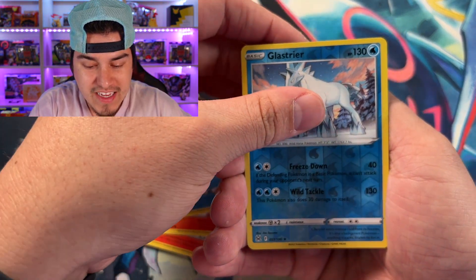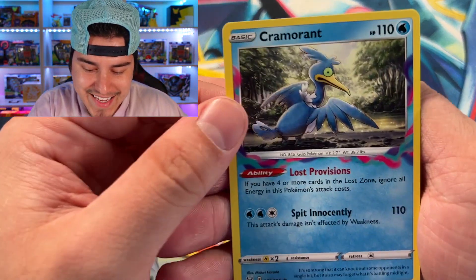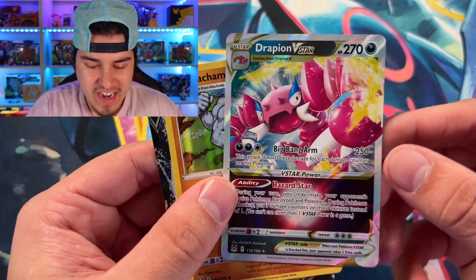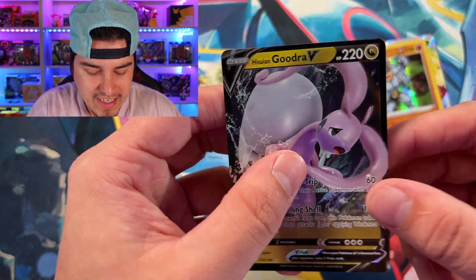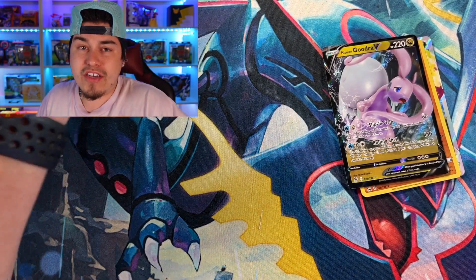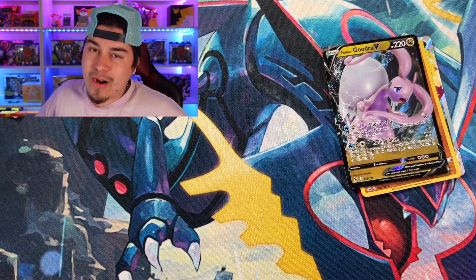We got a Snover reverse - that's actually a really cool reverse - and for the last card, last pack magic? A Cramorant. So the hits from today's video: the Drapion VSTAR, the hollow Machamp, and the Hisuian Goodra V. I post videos every Monday and Thursday at 4 PM Eastern. We're going to be opening a ton of Lost Origin because I love this set. Road to 10K - we're going to hit it in like two weeks, let's go!